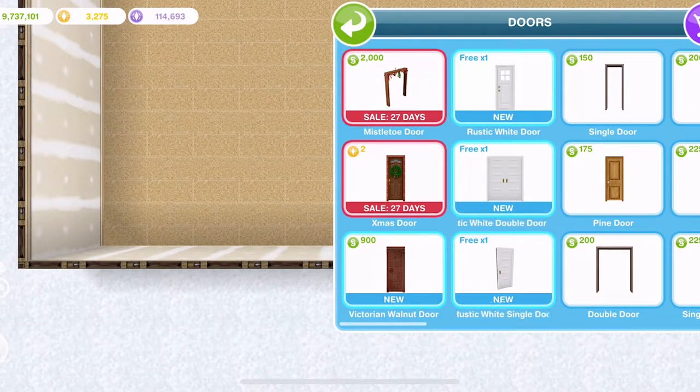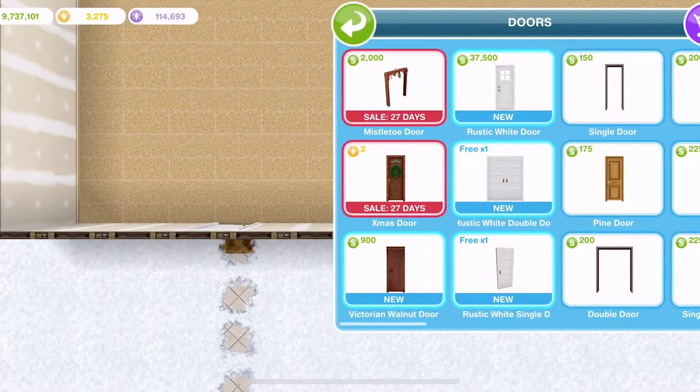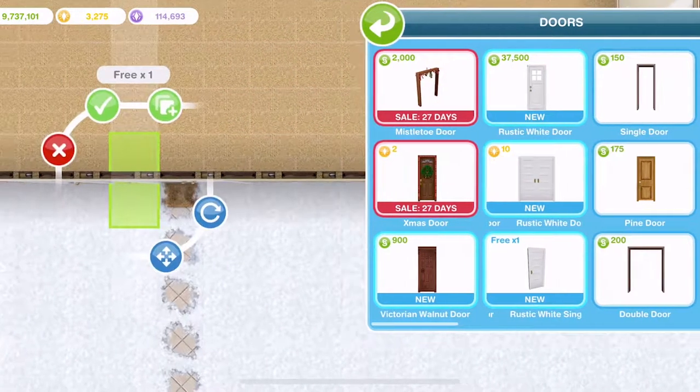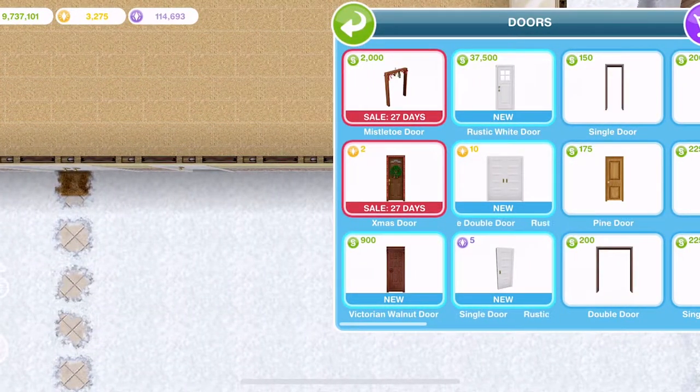We have these three doors. The rustic white door — the first one of all of these is free and then you pay for them. And then we've got a double door and another single one without a little window in it. Once I've placed the first one, you can see how much they will cost from then on.